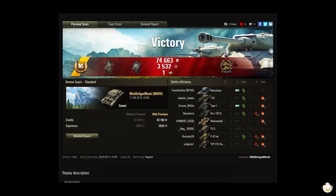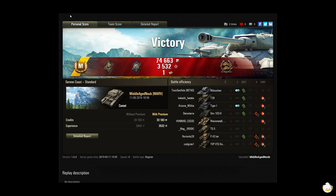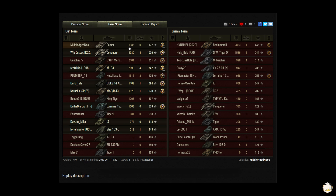Alright — Ace Tanker, Spotter, Fire for Effect, Confederate. 74,663 in credits, 3,532 in experience, and a bond. You titled this one 'Comet on Serene Coast, Ace, zero kills but 5k combined.' Wow. You did 1,985 in damage, zero kills.